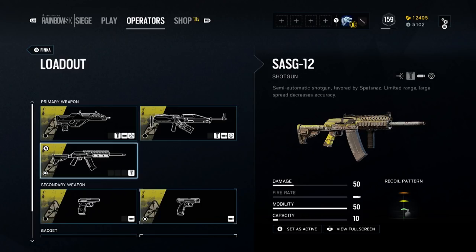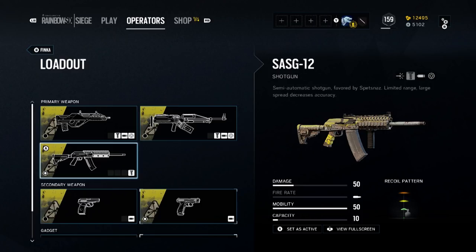Taking a page from the Defender's Playbook is the SAS G12 semi-auto shotgun that both Caveira and Tachanka have access to. It does damage of 50 with a capacity of 10. It's the only shotgun you can put a silencer on, but you've got to get in close to do anything, and putting that silencer on would really knock the damage down — so I'm going to have a hard time recommending this weapon.